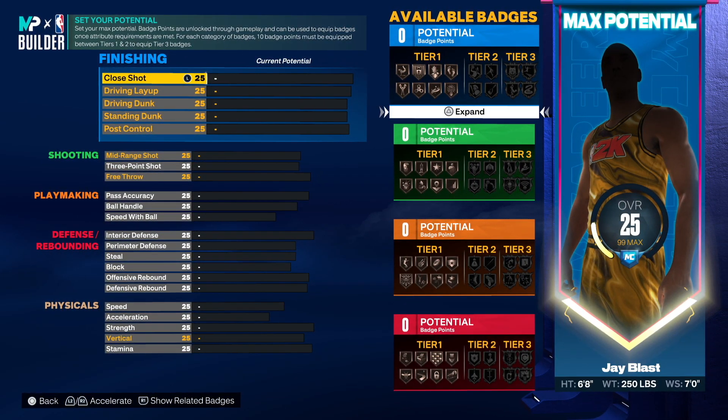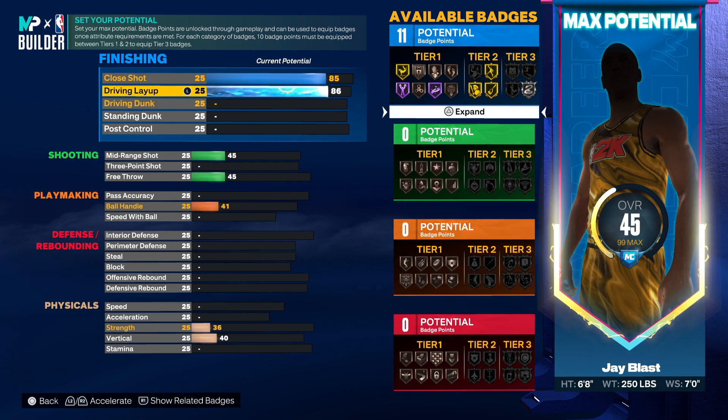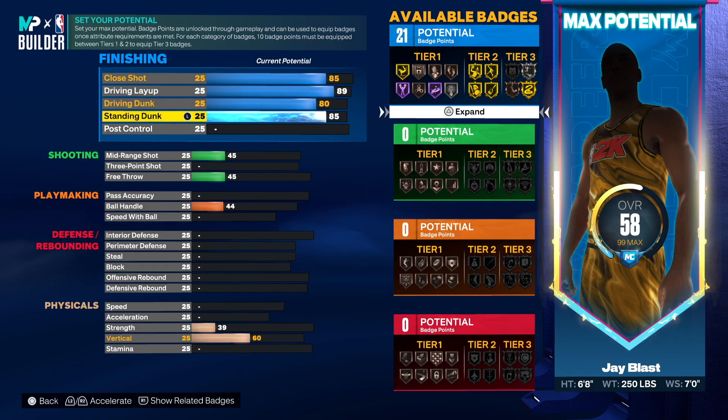Now for the attributes — this is my favorite part. His close shot was a 97 but we don't need to go that high; the sweet spot is 85 because we want masher, fearless, and fast twitch. The driving layup was also high, so we're going to go to 89 — that gives us slithery as an option. For driving dunk you want to go to 80, and standing dunk you want to go to 85.